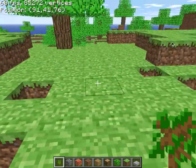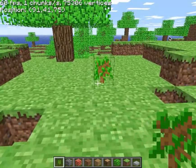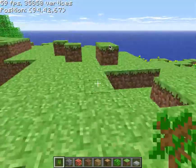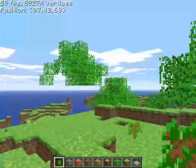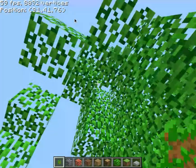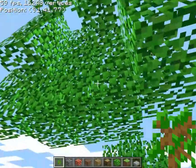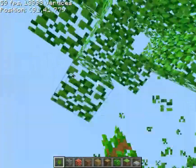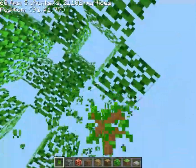I'll try sapling. Looks nice. Wonder if it'll grow into a tree. The leaves are still there. I think this is before, like, if you destroy all the logs in a tree, eventually all the leaves will despawn. I guess this is before that happens, so I have to destroy all of them manually. Destroying tree leaves with a sapling.